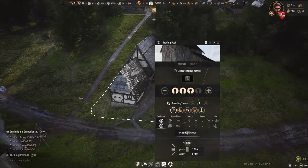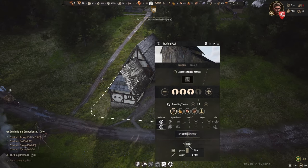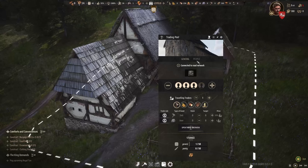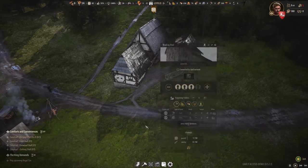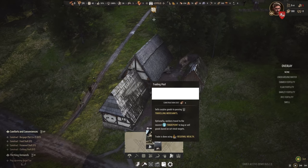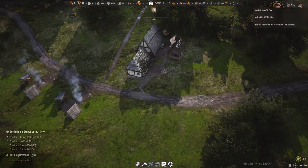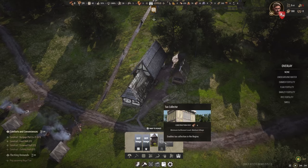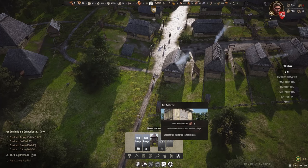We actually sold something - we got 14 coin! At least the notification told me that, though I don't see it in my treasury yet. Someone purchased my firewood. Where is it? There it is - up here as regional wealth. Wealth can be used for imports or paying tax, but it's not coin directly. The tax collector can convert regional wealth into real coin. I hope we can still build the tax collector - the gatehouse also requires medium village settlement level, same as the tax collector, but we still cannot build it.